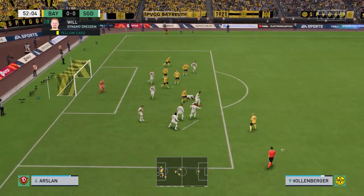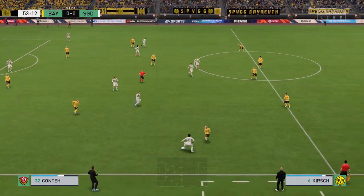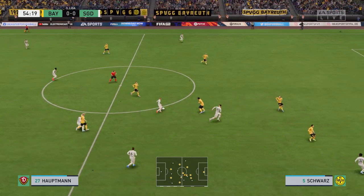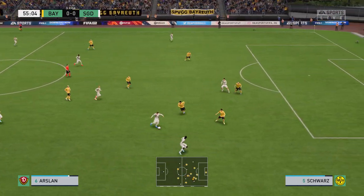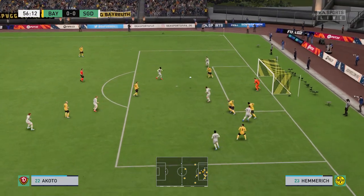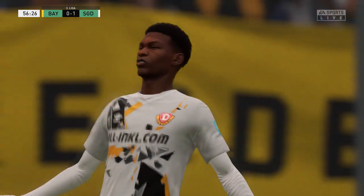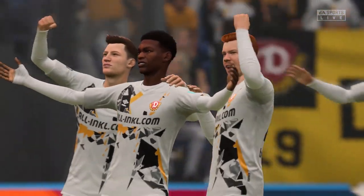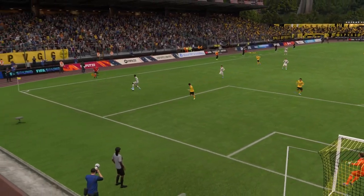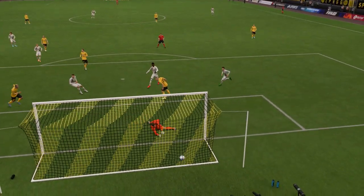Blader into the box — the threat has been averted. Stefan Kuczke breaking at pace — could play it in. Can they forge ahead? They do! And you've got to say they're good value for the lead. Here's the replay: it's a really inviting ball played into the box, begging players to attack it, and he makes no mistake with the finish. He showed a lot of composure there.